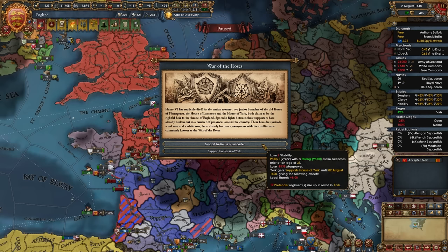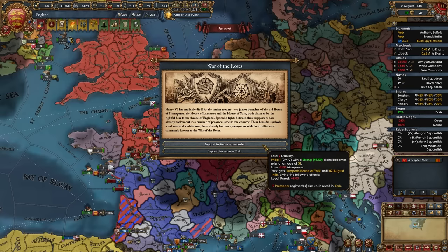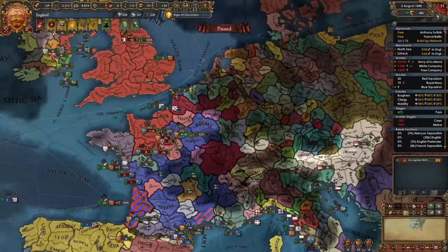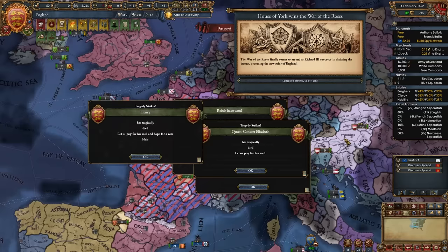The War of the Roses disaster is about to fire. You can either support the first house or the second — it tells you the stats of whoever you're supporting. Either way, we lose manpower, gain unrest, lose stability, and pretenders rise up. In my game both options have a total of 8 monarch points — this guy's a 2-4-2, this guy's a 1-3-4. Since we're focusing on the diplo game early on, I'm going to take the one with higher diplo points. That's the War of the Roses disaster started. To end it, you beat up all the stacks with the pretender in charge.